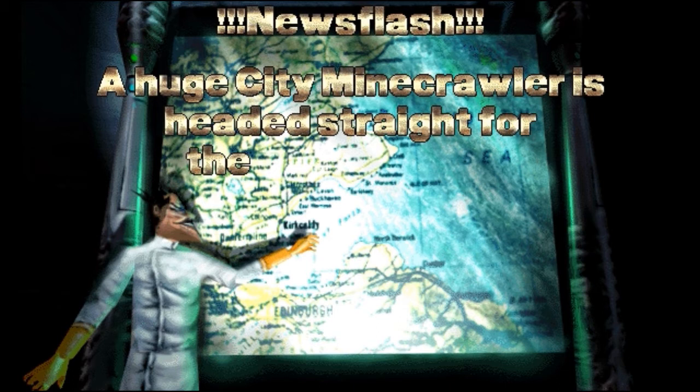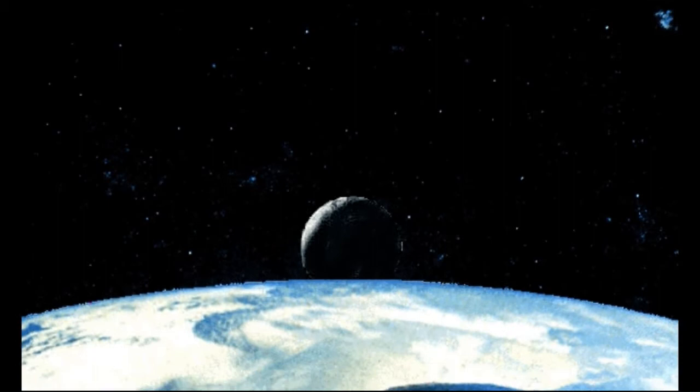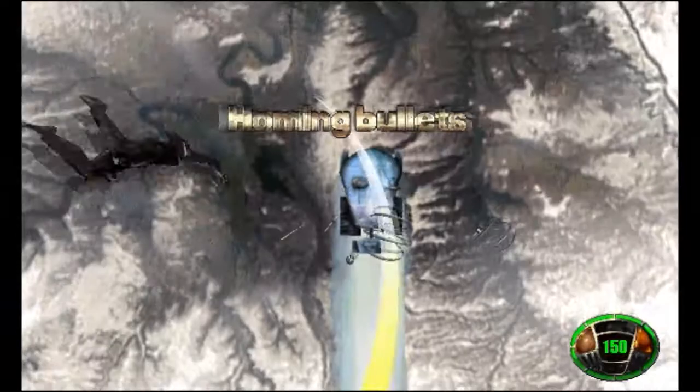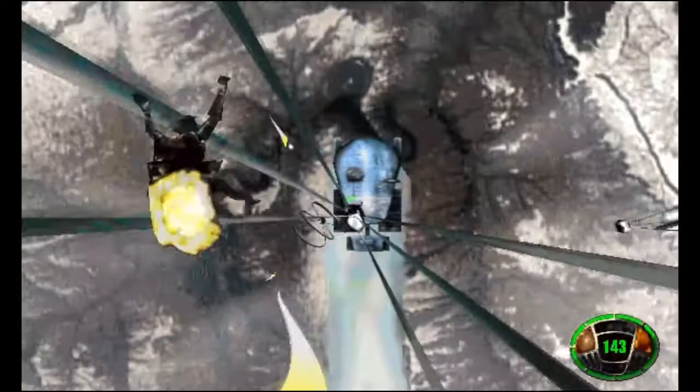Newsflash: a huge city minecrawler is headed straight for the small town of Kirkaldi — I think that's how you pronounce it, I'm not sure if it's Scottish or anything. We're going to enjoy this orbital drop while it lasts, though I tried to dodge at the top but it was already too late. The first item we always get here is homing bullets, which are pretty useless because they do a little homing on regular bullets — and if you're using regular bullets you might as well go for headshots, and homing doesn't help with headshots at all, so it's rather uneventful. This crawler is the ice and snow crawler, which is pretty cool — next part, guys.